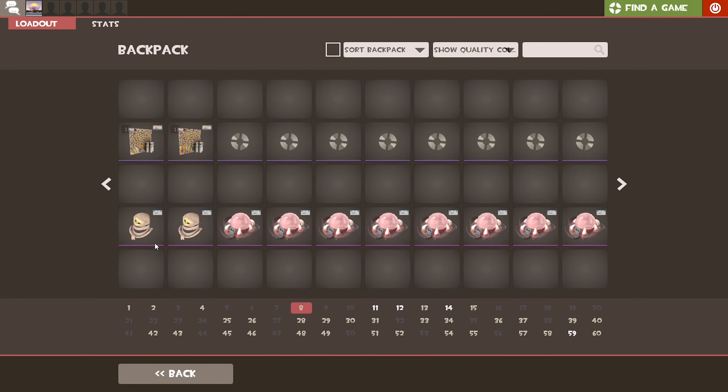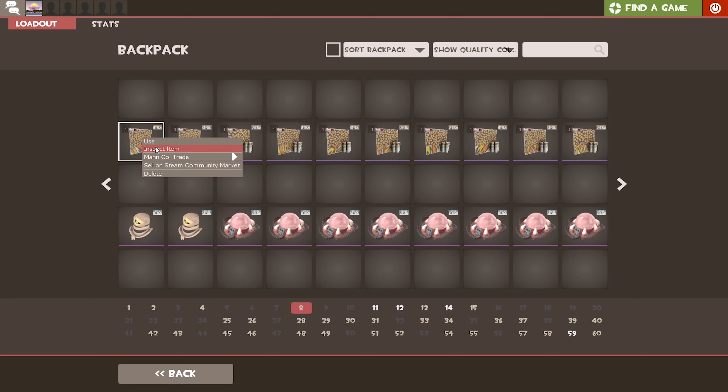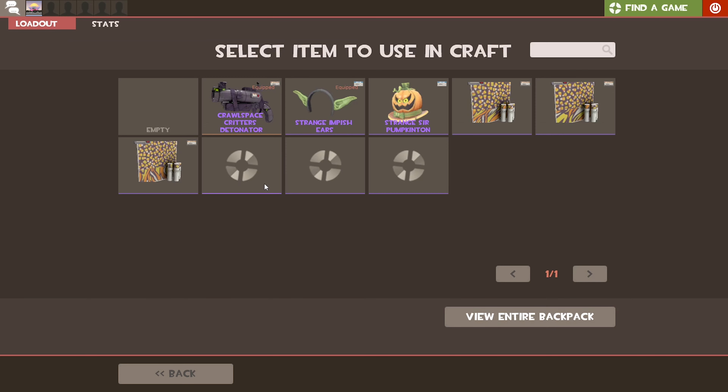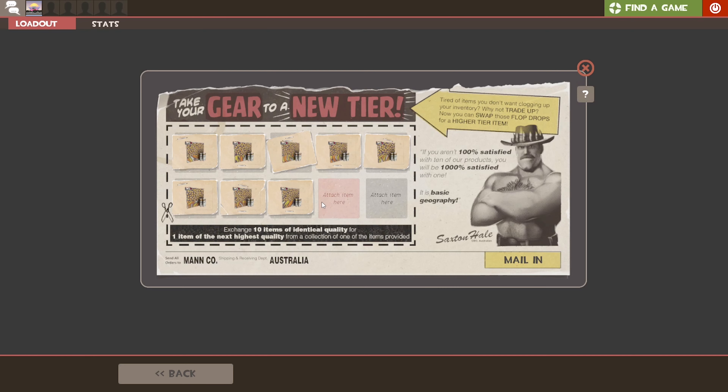So the first two trade-ups failed. We go on to the third one, which is the first strange one and actually the one I really want to work. The strange Commando minimal wears — I put a buy order; each of these cost $2.20 AUD, so it came out to $22 in all. The best way to make these profitable is to put buy orders for less than what they're actually listed for on the market.